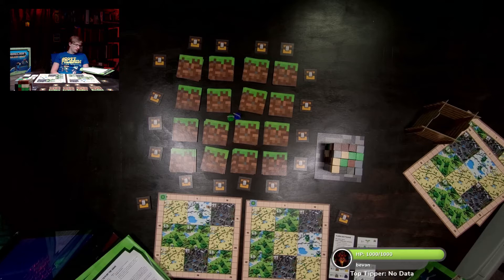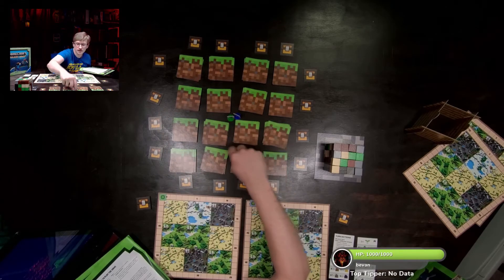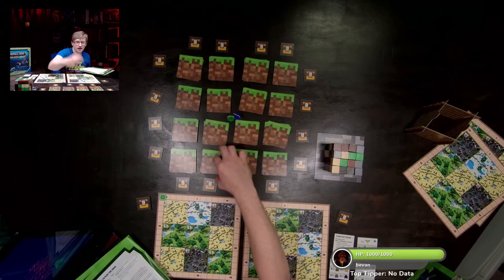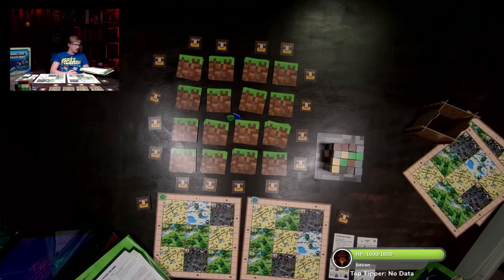Explore the overworld: first move your character zero, one, or two spaces. Spaces are the crossing points in the grid of card stacks and weapon tokens. Never place your character on a card or token. It's kind of a boardless board game — they use cards and beads instead of a printed board.